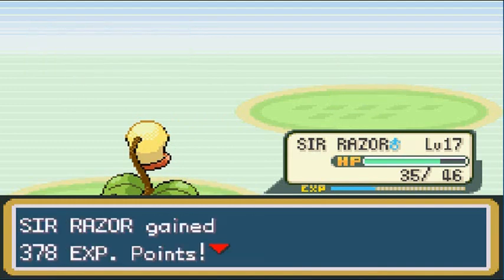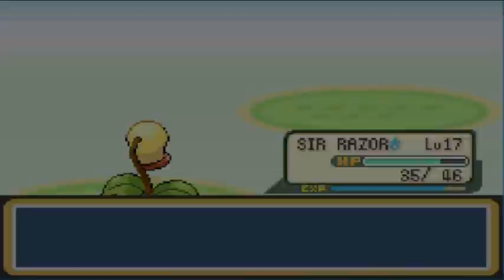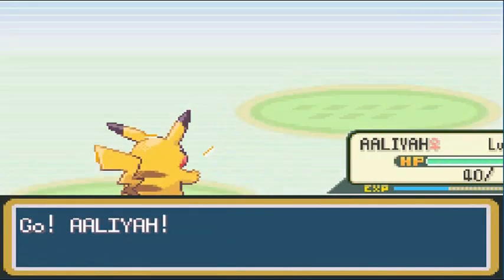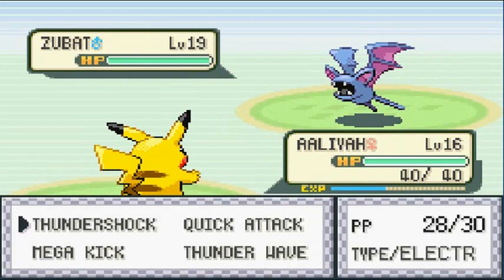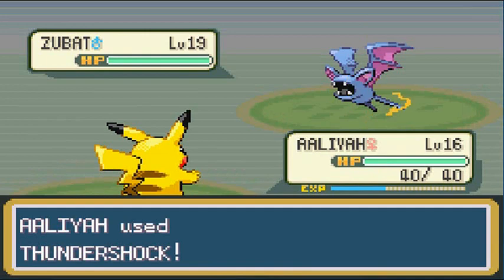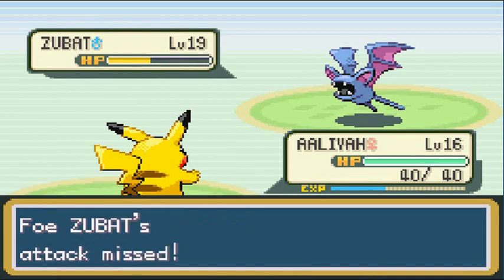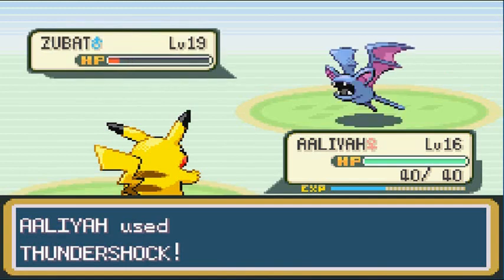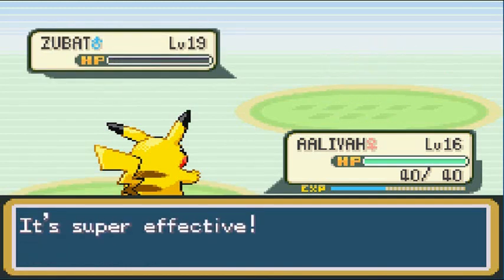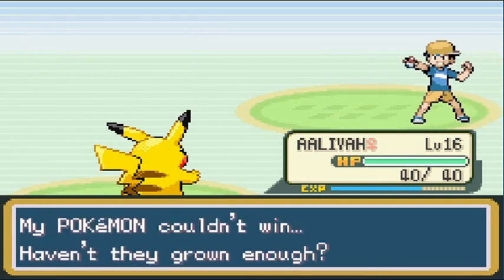He comes out with a Zubat, so going with Aaliyah for a deadly combo. Thundershock almost takes its head off. No Supersonic for you. Thundershock for the win — how does it feel to fail? Not so good at all. We're just beating everybody.